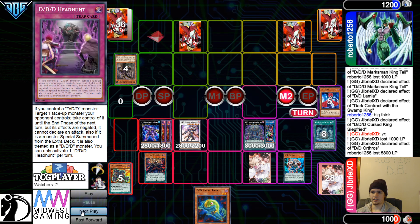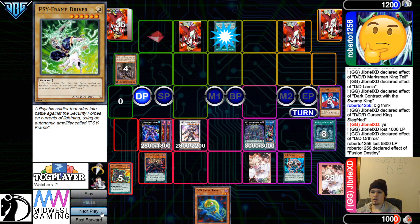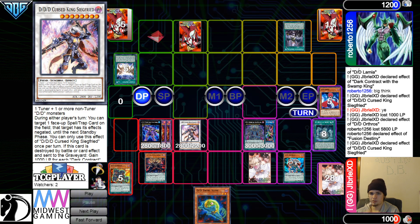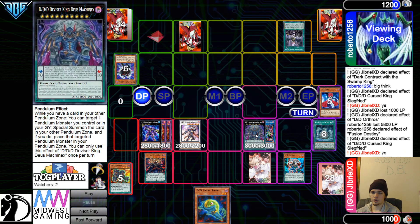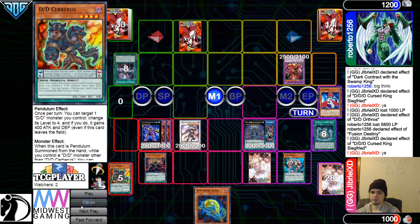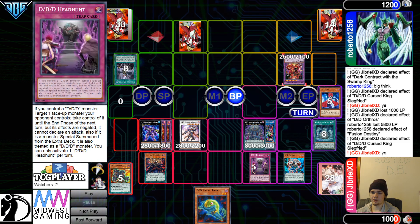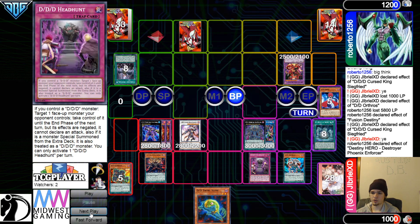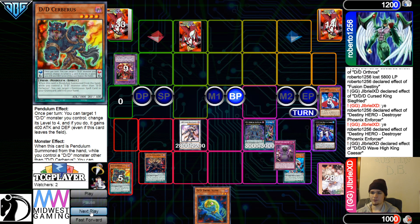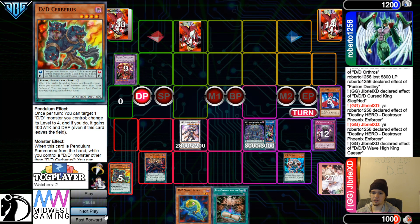Attack, Attack. Main Phase 2, Pass. Draws Fusion Destiny. They're going to activate Fusion Destiny. Chain to try to Negate — not Chain and Revolt, Chain Droplet. Get rid of Fusion Destiny. Don't Negate this because it doesn't do anything now. They're going to Negate the XYZ. Summon out Enforcer. Wouldn't you not use Siegfried and just use this? Definitely use that. Battle Phase Attack — they're going to activate Headhunt on the attack. Chain Enforcer — Enforcer's going to pop itself.